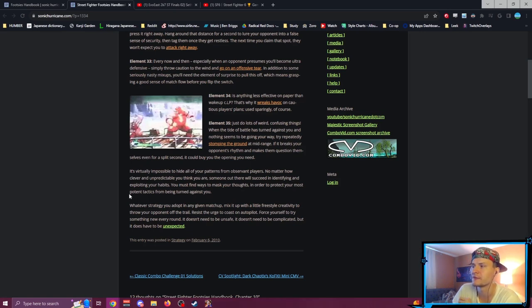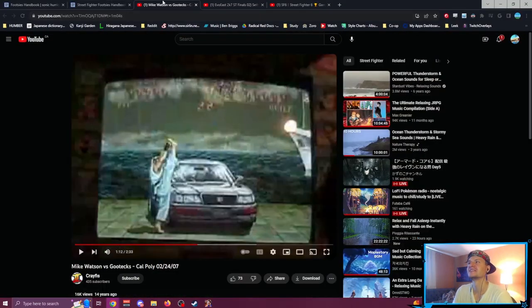Whatever strategy you adopt in any given matchup, mix it up with a little freestyle creativity to throw your opponent off the trail. Resist the urge to coast on autopilot — force yourself to try something new every round. This is one of the key ways you improve in any fighting game, because even if it goes badly you learn why, and maybe you try it again and learn it's actually pretty good in one weird situation. It doesn't need to be unsafe or complicated, but it does have to be unexpected.